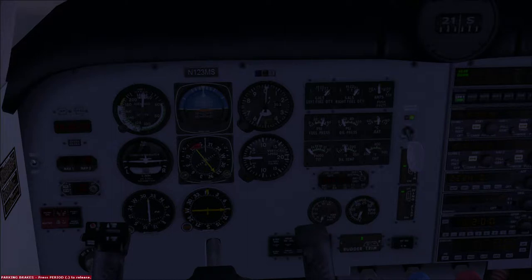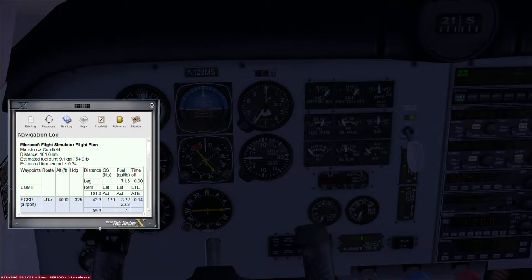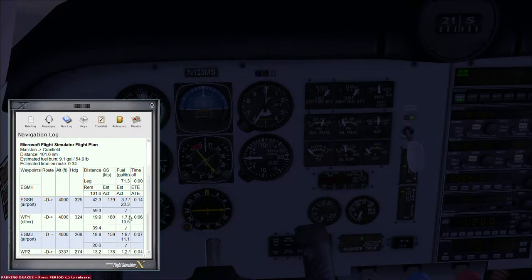Shift+F10 for the kneeboard - keep pressing it to cycle through. We can see we're at Mike Hotel, the first waypoint is Echo Golf Sierra Romeo, we expect to be at 4000 feet heading 325, and it's 42.3 miles. Ground speed is 179 knots - around 200 mph. Looking at about 100 nautical miles, expected to burn about 55 pounds of fuel, and it's only going to take half an hour to get from one side of London to the other - pretty good.